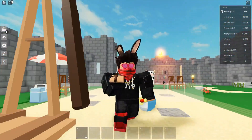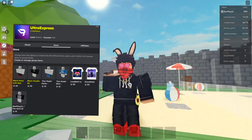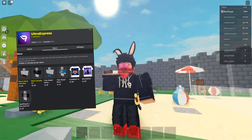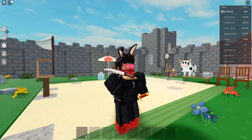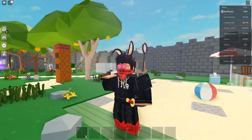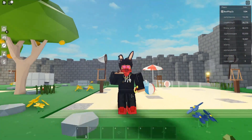We actually have new merch inside of the store. I kind of made this outfit just to give you an example — it's kind of like a ninja. We got the bee logo there. This merch is on sale inside of our Discord, so the link is out in the description if you want to buy this new merch.